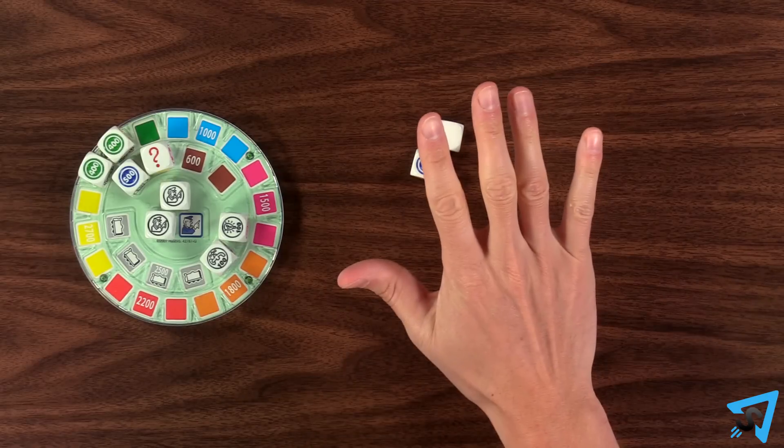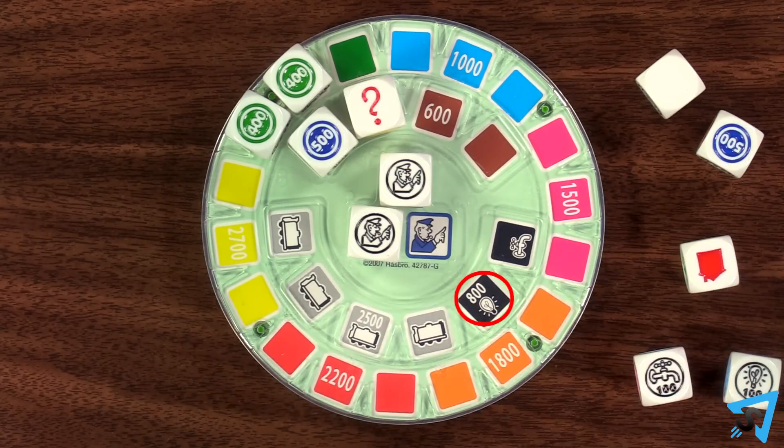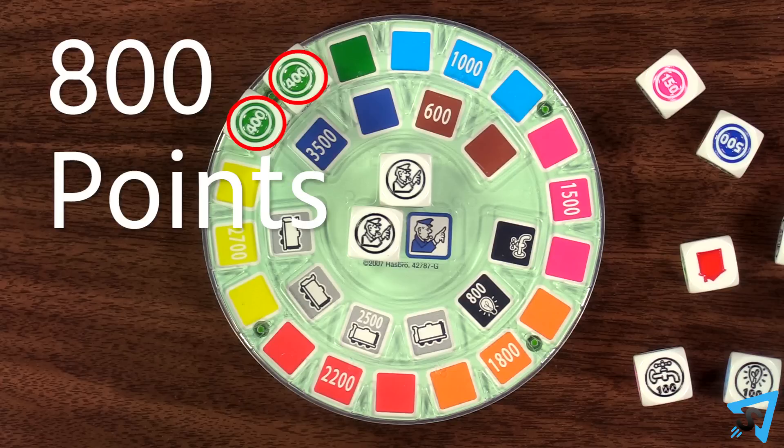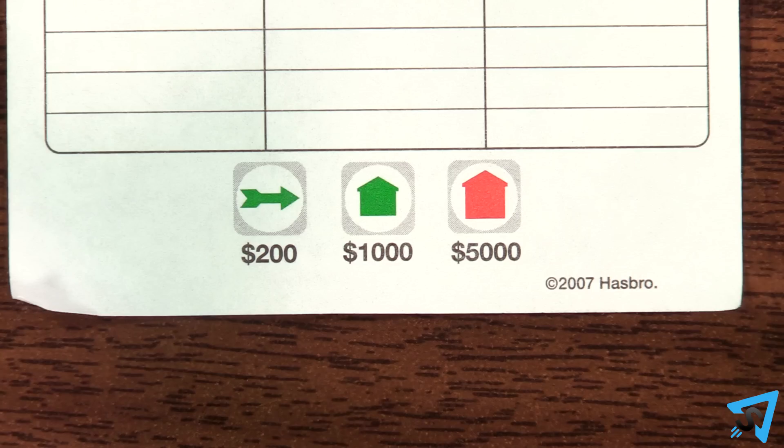Once you decide to stop rolling, you score points for each color group you have as indicated by the number on the board for each group. If you have any incomplete groups, score points for all the dice in the group of the highest value. You can only score for one incomplete group. Chances are worth zero. For each house you have, score 1,000 points.